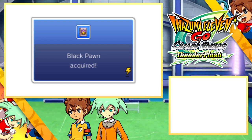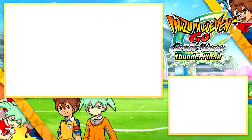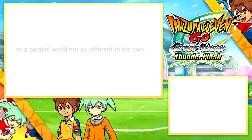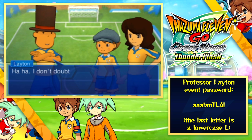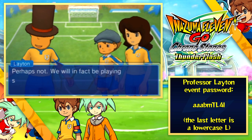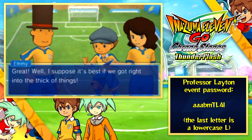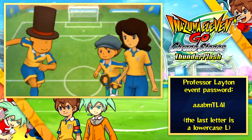You just get the manual for Black Pawn, which you can use by visiting the spirit master on Inazuma Tower. The last parallel stone at Ryman School itself is the Professor Layton event, which you can only access via a password — we've already shown this on the channel. The password is in the video description and on screen, and typing it in unlocks a hint coin you can use to recruit the password-locked Professor Layton characters.